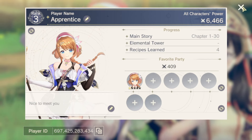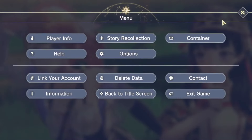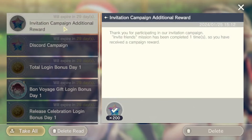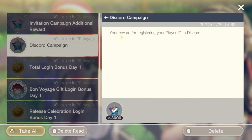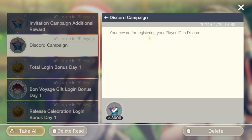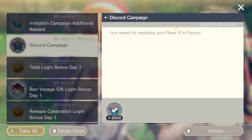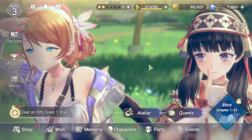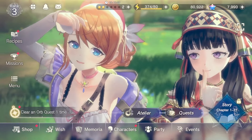Go to your in-game Mail, and there it is — your reward for registering your Player ID in Discord. The link for the Discord will be below. Go enjoy your free gems, like, comment, subscribe, and we'll see you in the game.